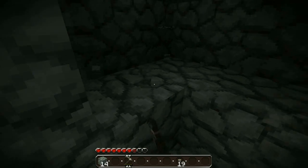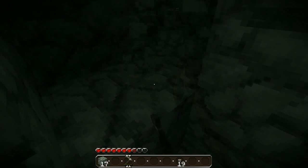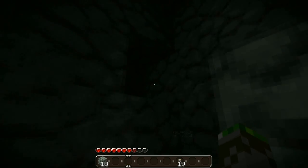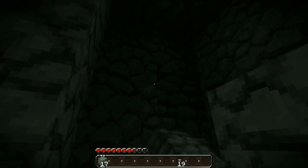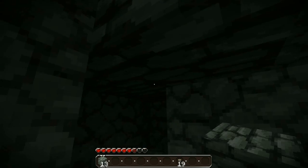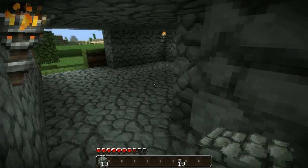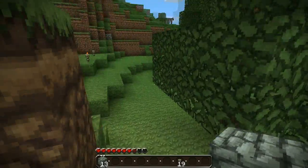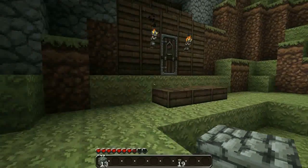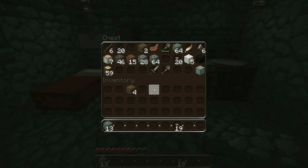All right, so you're standing at the chest right now? Yeah. My pig just died. I know where I need to go now. Why do I hear a spider dying? Probably fell off the cliff. Oh, it's because there's a dungeon above me, that's why.